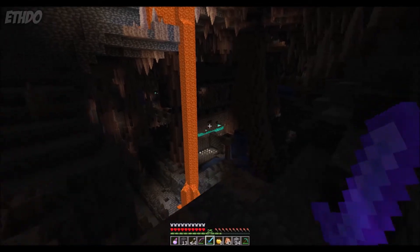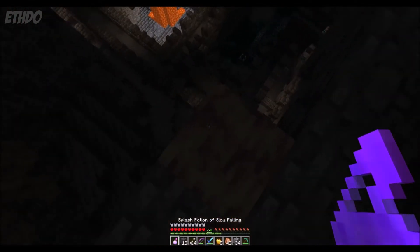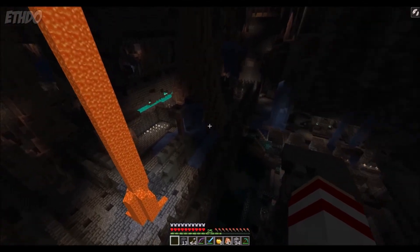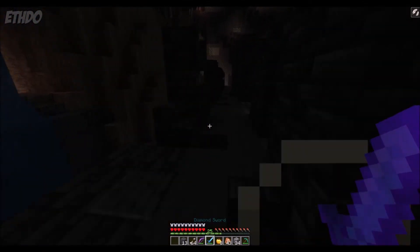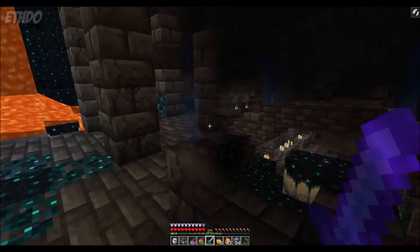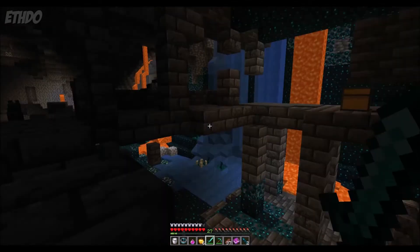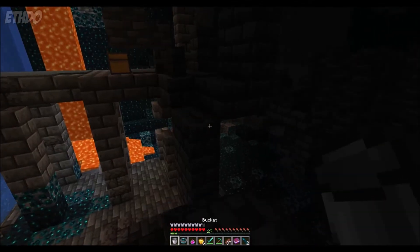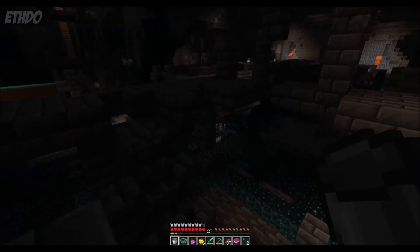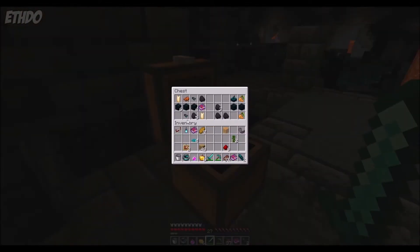Generally speaking, if you spend enough time exploring below Y0, you will eventually find one of these, but do make sure to come well prepared with good armour, weapons, and potions to escape the Warden with. A maximum of 3 disc fragments can be found in a single chest. Thankfully chests are common here, so typically, unless you're quite unlucky, you should be able to obtain all the fragments you need from a single city. If not, you'll need to find another.